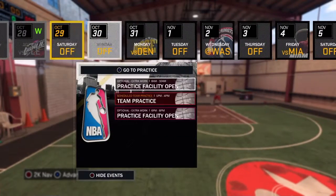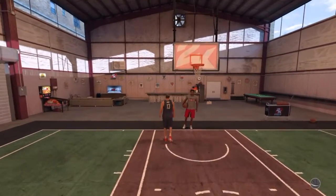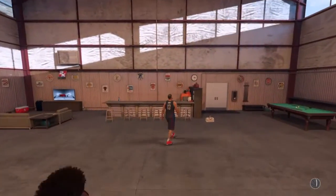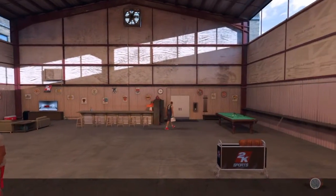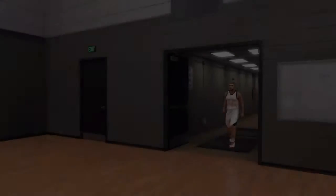Yo, what's good YouTube, it's AJ Cruz, and in this video I'm going to show you how to get 99 overall in the most efficient and easiest way possible. This method is going to show you how to get more upgrades without doing most of the drills in practice. When you're in your MyCourt, go to an open practice, and once you're there, you don't want to be doing any of the drills when teammates come over to you.